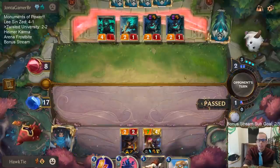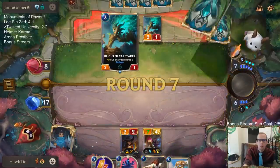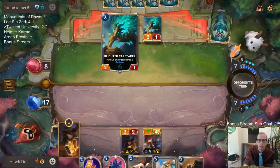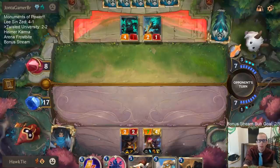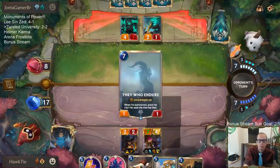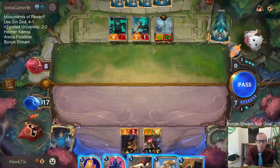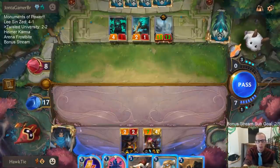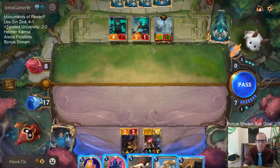That's terrible for me because that means they probably have the third Blighted Caretaker, or two, they're killing a bunch of things for They Who Endure. And I can't stop They Who Endure. They Who Endure is just too big for my Bilgewater PNZ deck. I can't stop 13-13 Overwhelm.